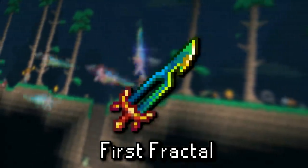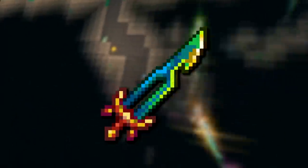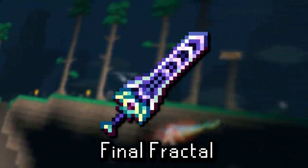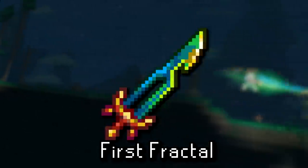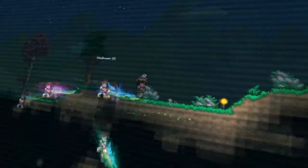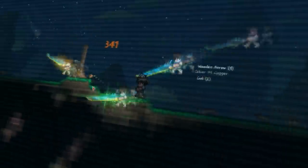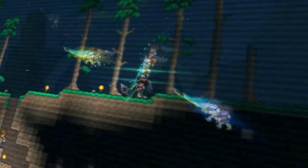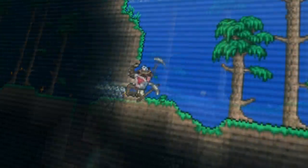The next unused weapon is the First Fractal, looking like a beefier version of the Terra Blade. Apparently this weapon was scrapped in favor of the Zenith sword. Interestingly, Zenith's code name was 'the Final Fractal,' so it's also likely that the First Fractal was an early version of it too. When asked why this weapon is unobtainable, the developers said it simply wasn't ready yet — so it might get implemented in the future. As you can see, the First Fractal causes a bunch of them in a range of colors to zip across the screen wherever you click, basically decimating enemies on screen in no time at all.